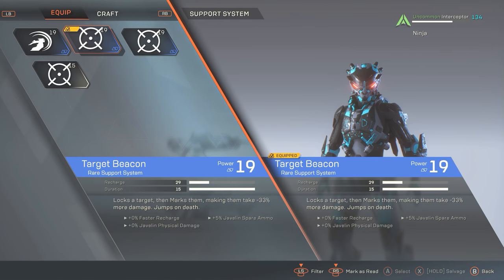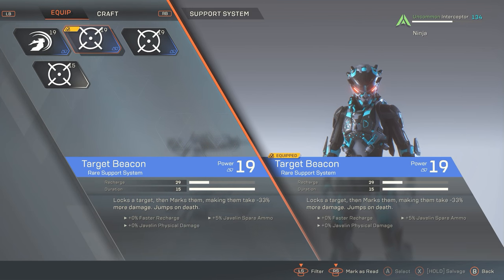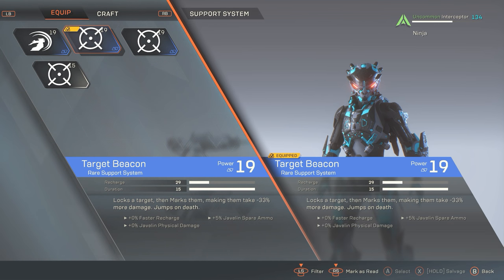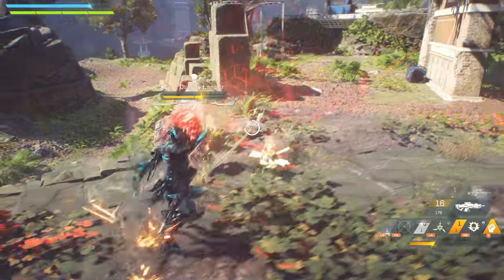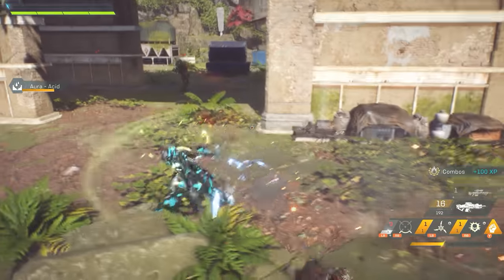For my support ability I've chosen Target Beacon. We already have high single and multi-target damage, but sometimes you come across really tanky enemies, and Target Beacon makes them take an extra 33% damage. The downside is it's a debuff, so you can't use it on a shielded enemy — take the shield down first, then throw on Target Beacon. Enemies with this debuff glow red. The other great thing is it works on bosses and in group scenarios, meaning your party will also do extra damage to that target.